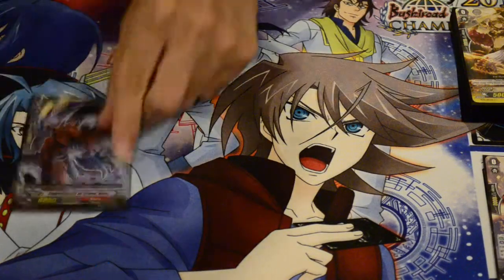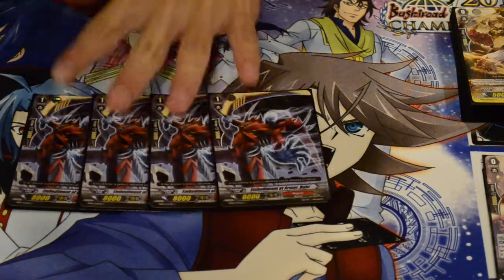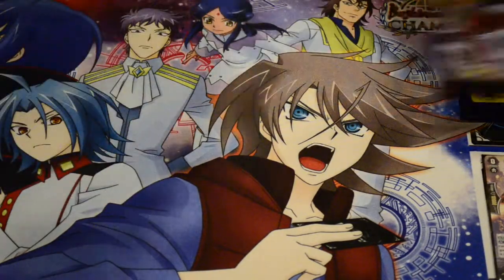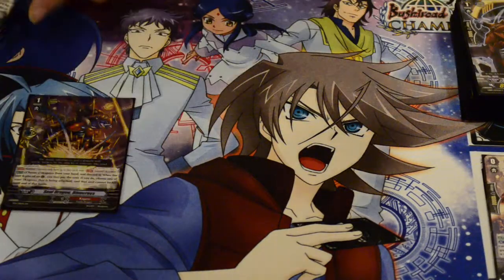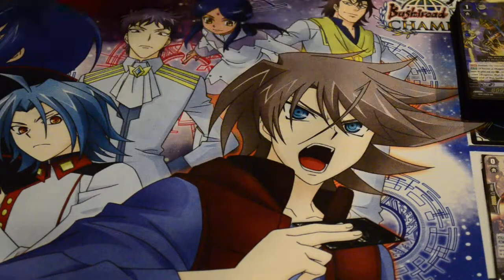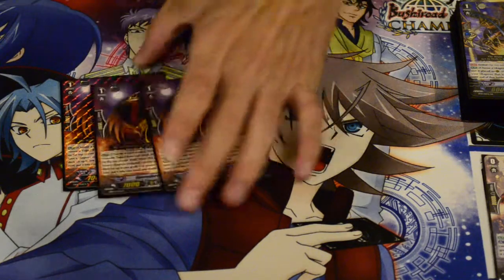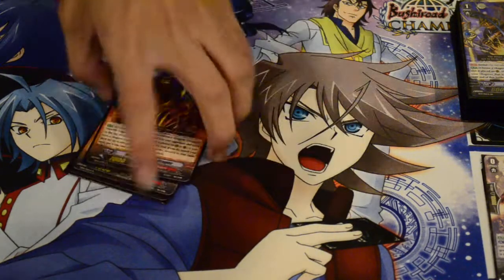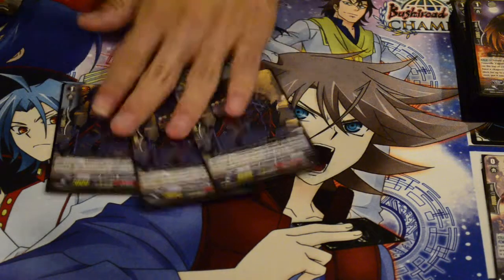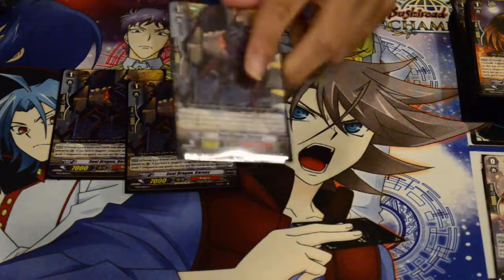For grade ones, I'm running four Bars — Best Buddy Bar, which is probably the best card in the deck. Four Seal Dragon perfect guards. Three Romans — I don't run four; I feel four is too many. Three Seal Dragon Curses — these are your basic drop and draw units.